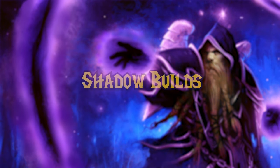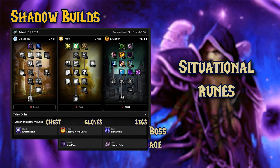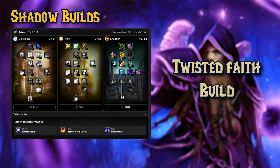Now let's talk about Shadow Damage builds. I have a much better idea here because I've played Shadow Priests a lot. Same deal with gloves and leg rune slots — you'll have to change them depending on what's ahead: boss encounter or decent-sized mob pull. I'll set Shadow Word: Death and Homunculi for a boss situation. For the chest rune, if you choose Twisted Faith, your talents have to look a certain way to use 100% of the bonuses from the rune. I'm worried I'm going to run out of mana quickly, so I have a Plan B.